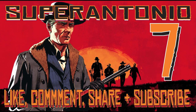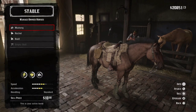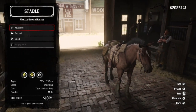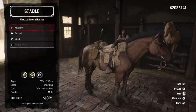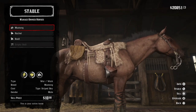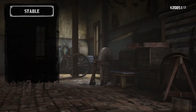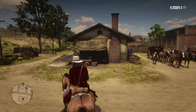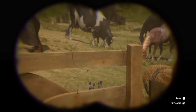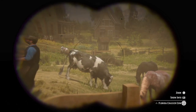Coming in at lucky number 7, here's the Tiger Mustang, which you can find in the wild at Rio del Lobo Rock. Stats at level 4 are a very respectable 8 health and 8 stamina. Just look at his brown bronze coat — his speed, agility, and acceleration are all off the charts, and he's also an iconic horse of the American West. I thought I saw a piebald Tobiano Hungarian half-bred here, but it's just a cow.